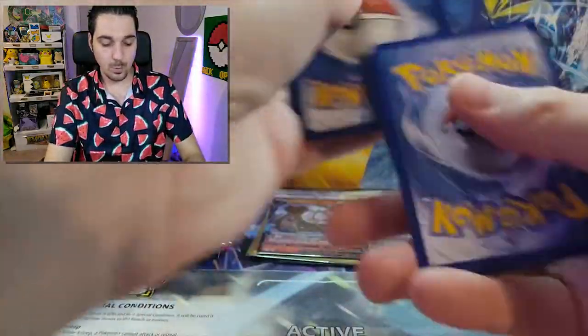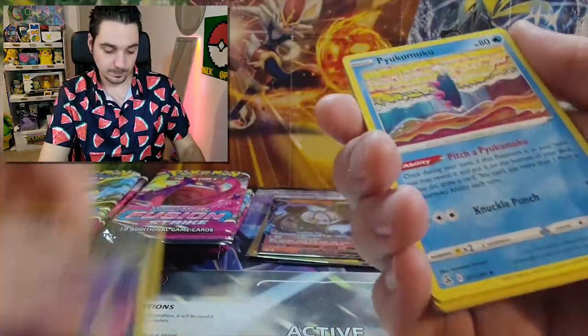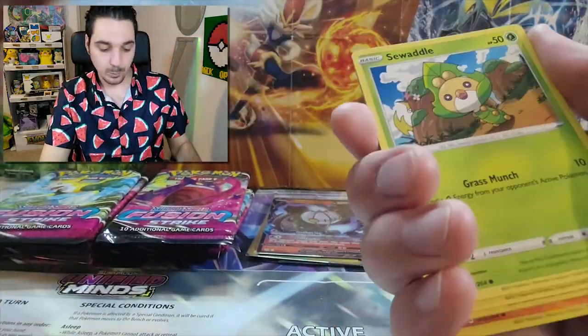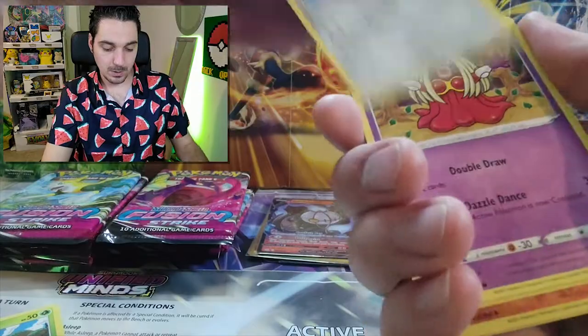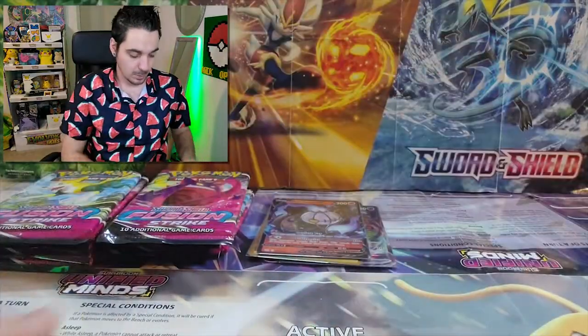One, two, three, four. Water. Leaf. Phanpy. Sawsbuck. Skarmory. Jynx. Mantine. Hariyama. And a Grimmsnarl, holographic.